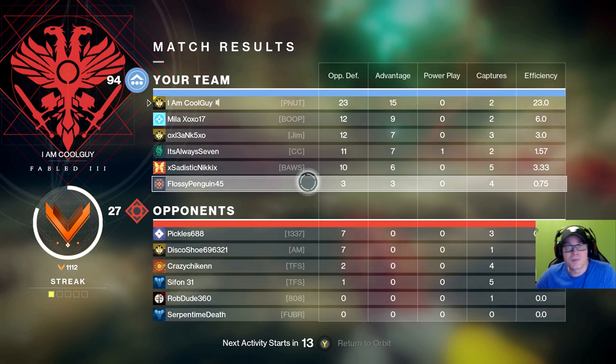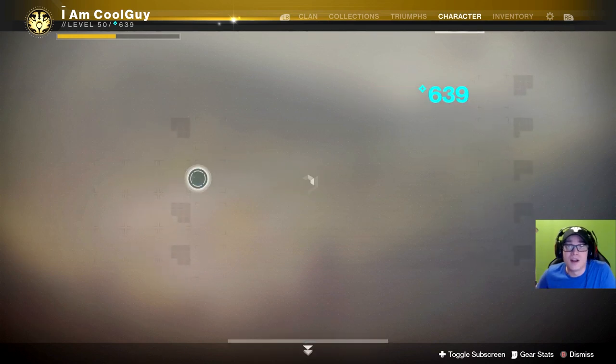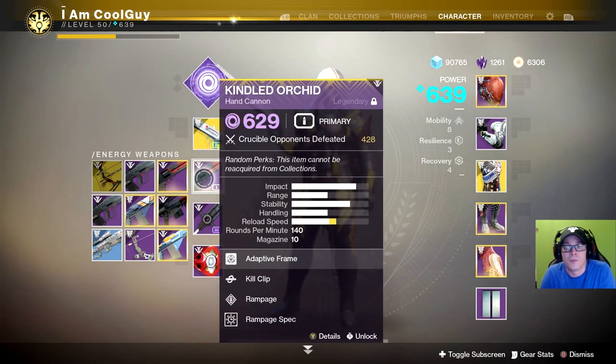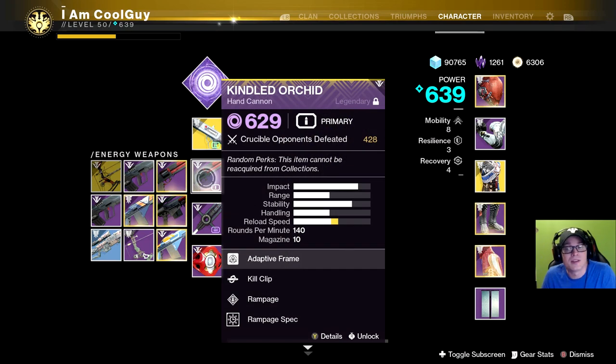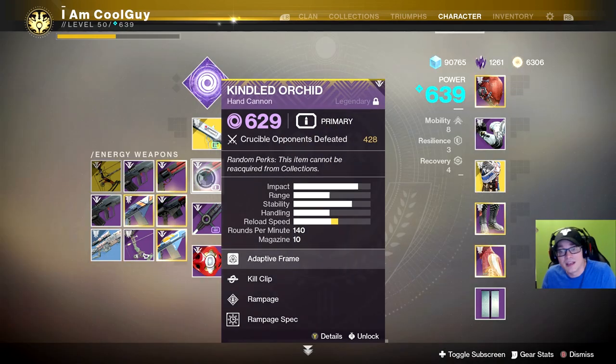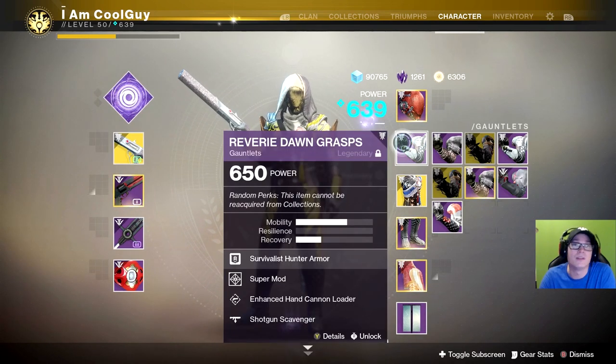So this hand cannon — I love this thing so much, guys. I really want it with more range. The other ones in my vault have max range, but I just don't have the perks. But until then, you can do some really nasty things with the Kill Clip Rampage roll. Again, that's all dependent on Rampage Spec and a Hand Cannon Loader. You've got to do that. I hope you guys enjoyed it, and happy 2019. Until the next one, I am CoolGuy.